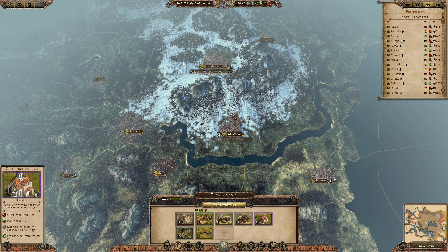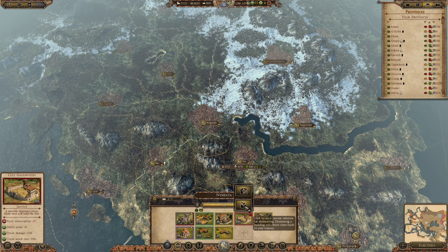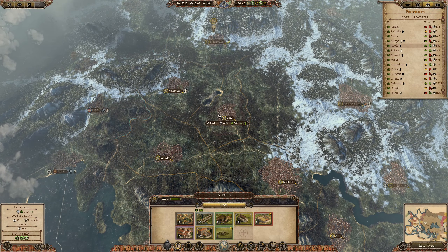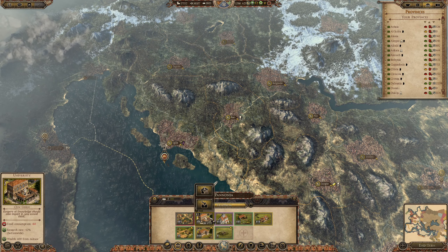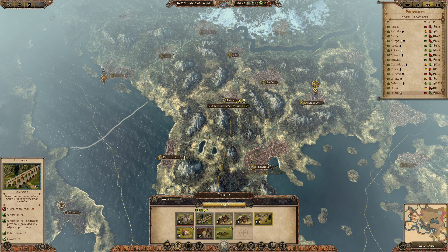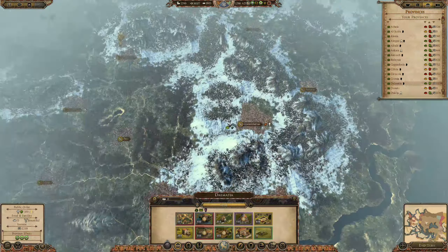Let's take a look through our primary land. Here we have Orthodoxy going up, as we do around here. We could reduce corruption and that will mean more money for us — we want to do that. On this side there is nothing special. We do have food, so let's go with the University. I want plenty more modifiers — everything that will push us forward is great. Let's get more food. We can go with the Jewelers Workshop here. And that's it.